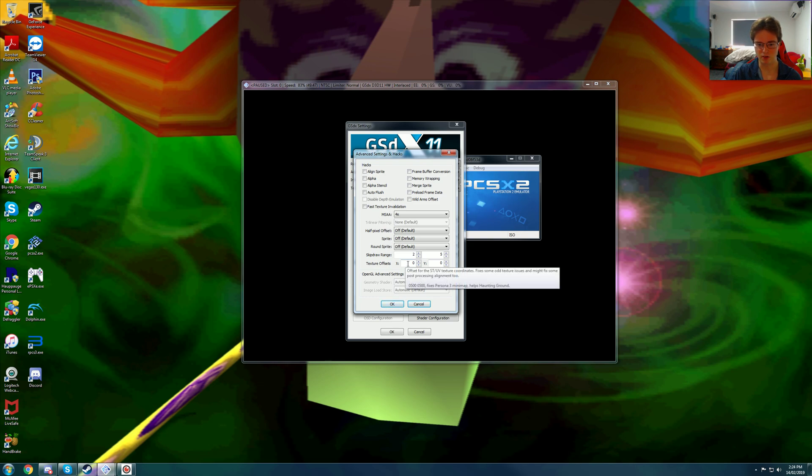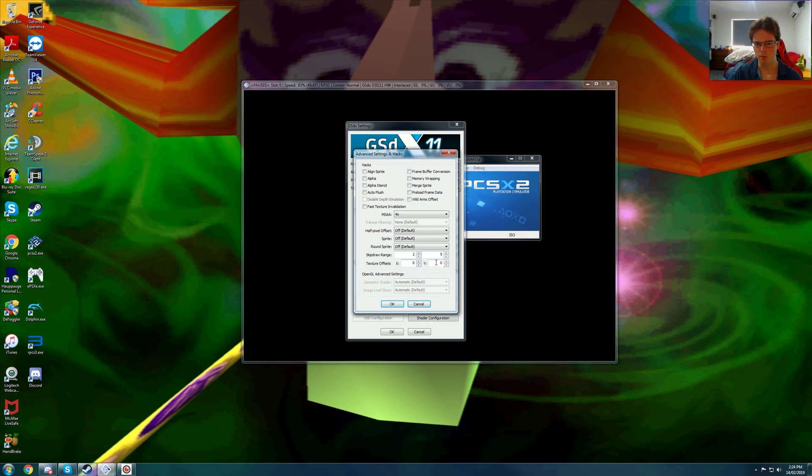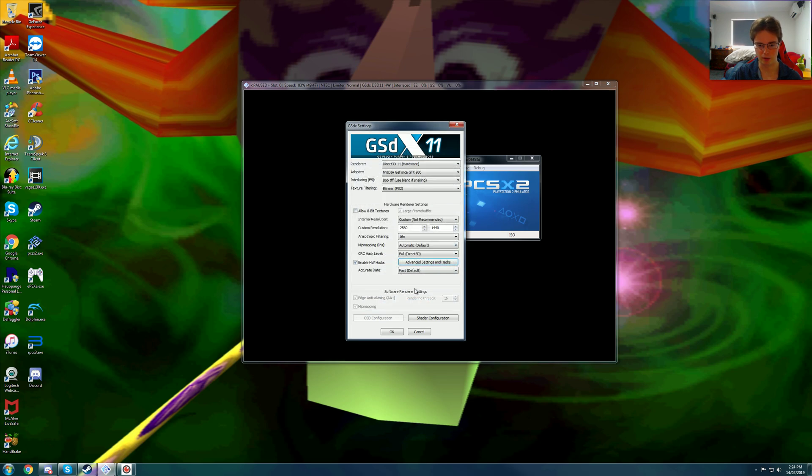This game has some strange artifacting in the background, so you need to set a skip draw range. I'm doing 2 and 5 in the area I am in now — that preset is what's working right now for me in this area, though I don't have a consistent one.